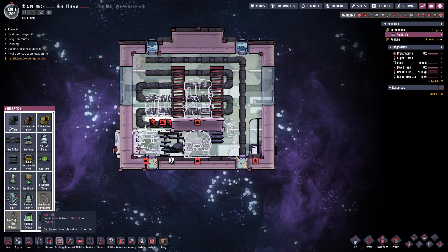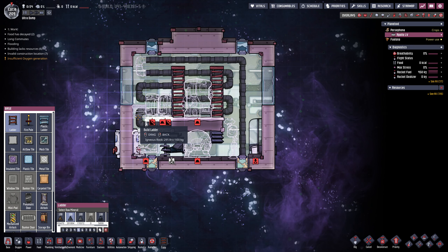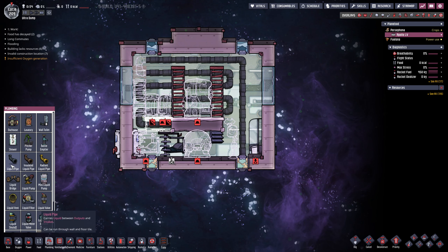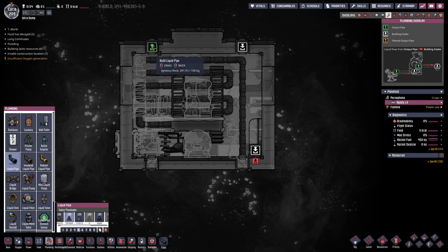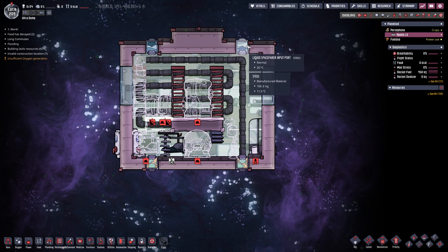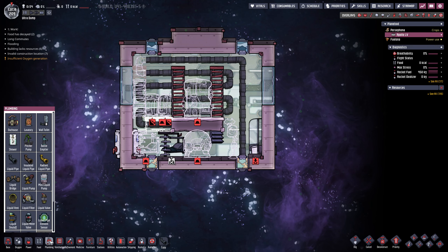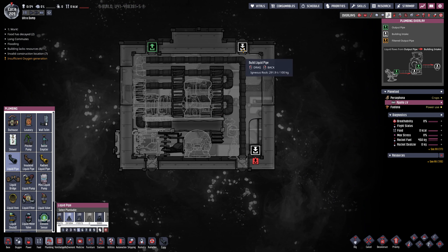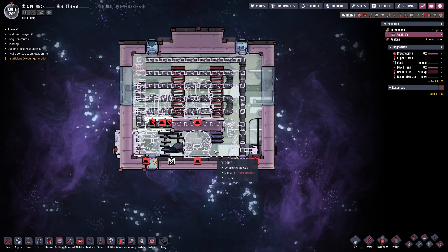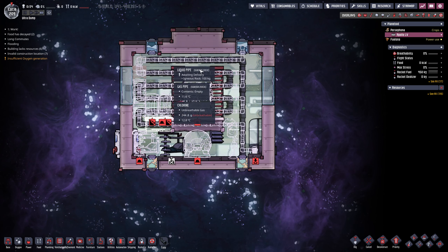We've got the gas mostly being built. Let's get the ladder to come up here. So the gas pipe has an output port and input port — I think I just need to pipe that. Let's get them going on that. A lot of work to get done.